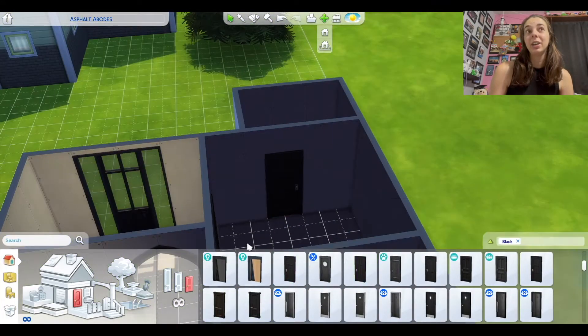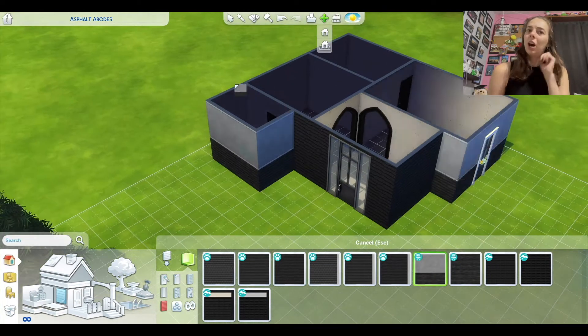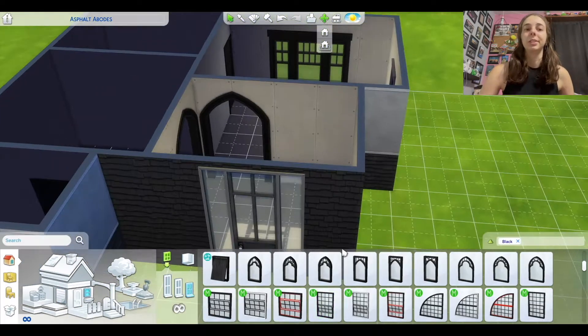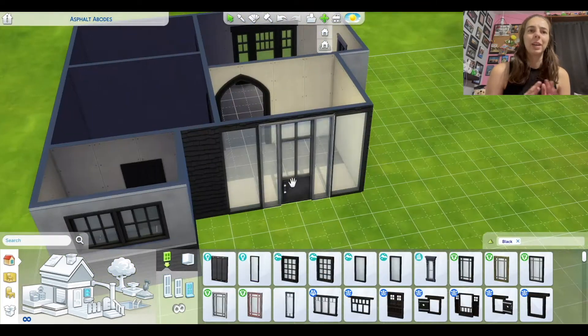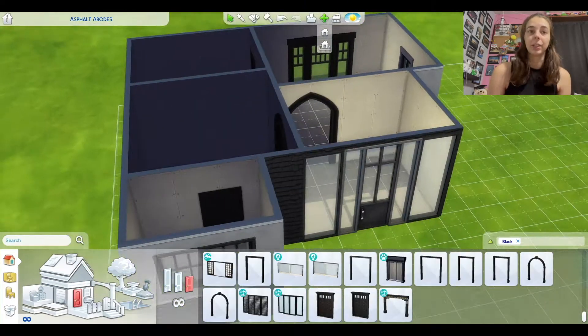I actually — there's quite a bit to choose from that I liked, and I really like how this turned out. As you can see here, I'm just trying to figure out the layout of the house — what would work the best. I do end up making some arrangements here with the layout.